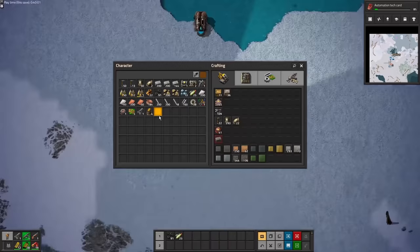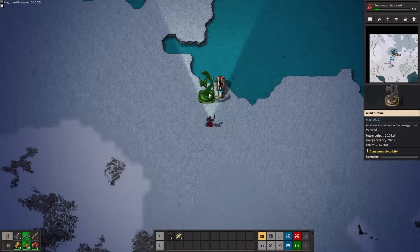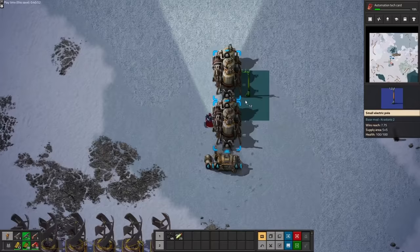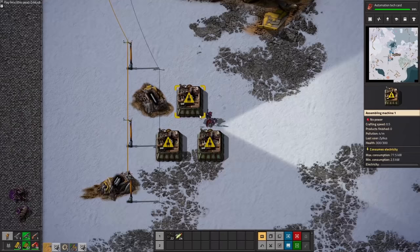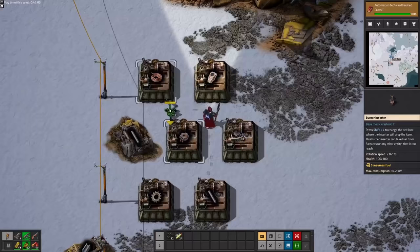Check out the length of these underground pipes. As neat as their animations are, these wind turbines are about as useful as they are in real life. A single steam engine outputs 750 kilowatts, which is the equivalent of 38 of these turbines. With that power, we can start assembling some more complicated things like automation cores, which are used in red tech cards to further our research. You may have noticed that it's 45 minutes in and I'm still forced to use burner inserters for this.